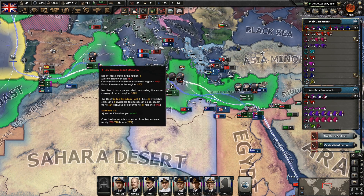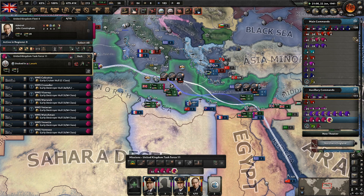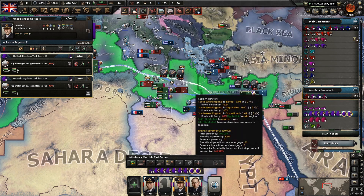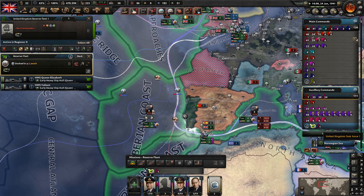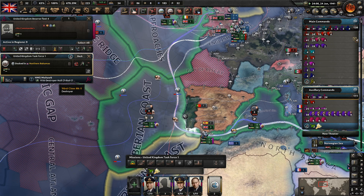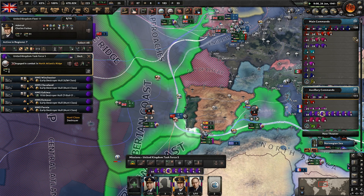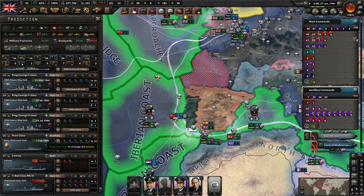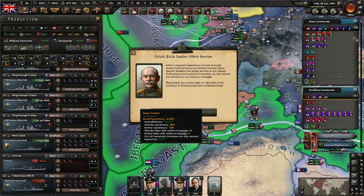We're doing a little bit better in the Mediterranean. Let's put two more in there on Convoy Escort — that might bring the efficiency up a little bit more. We need to start getting some Hunt-class ships built a bit faster; they need to be a higher priority. And we do need those convoys.